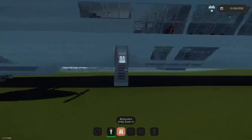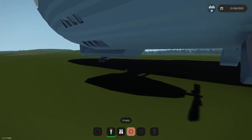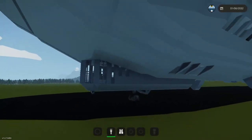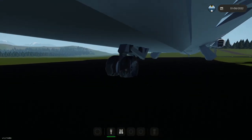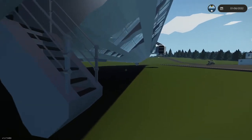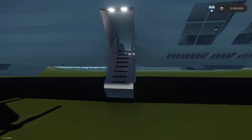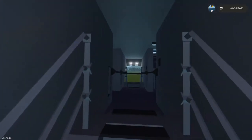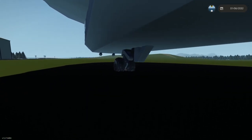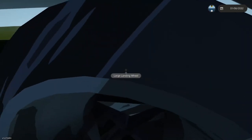So this is a huge blimp, and actually when I spawned it in, it gave me a warning saying it's a little too big and it might lag my game. I've noticed that the wheel is broken, so hopefully that doesn't impact us too much. Let's go ahead and get inside. The wheel's making these noises — I think it's stuck inside the ground.